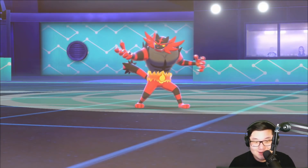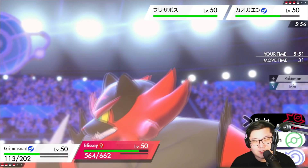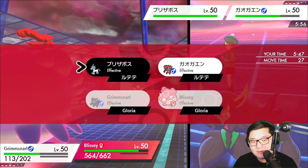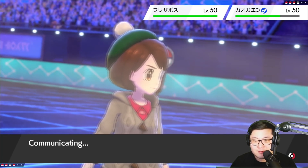Iron Defense. It's Body Press. What are we dealing with right now? What are we doing? This Glastrier has Close Combat — this is so awkward. I guess I could still go Fake Tears. No, this should still work actually. I can go for a Max Strike into the Incineroar and go for the Fake Tears into the Glastrier. Yeah, this should still work fine.